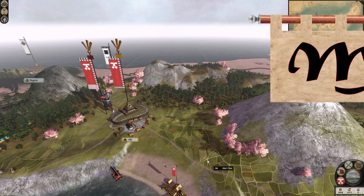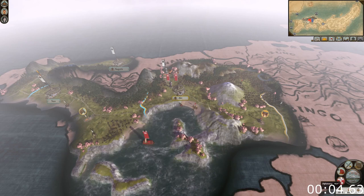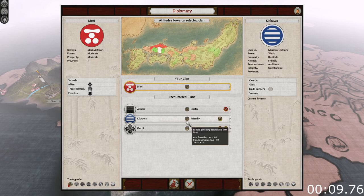The Mori clan start the campaign in the middle of the Chugoku region. They are allied to the Oichi clan to the west and are at war with the Amako clan to the north. The Kikkawa clan to the east initially have a friendly disposition, but they can easily turn against you.